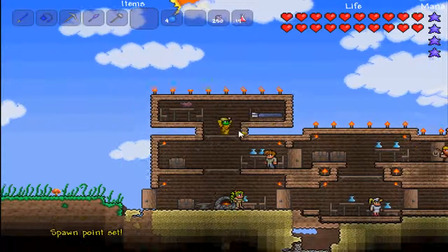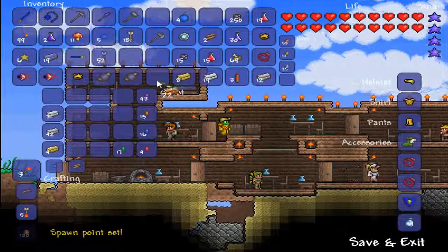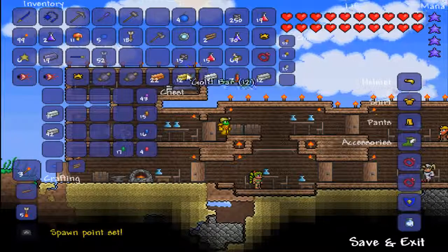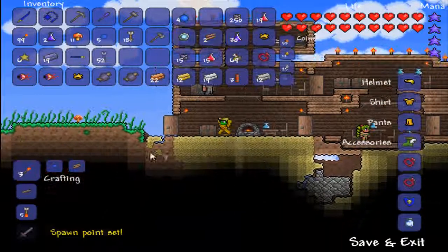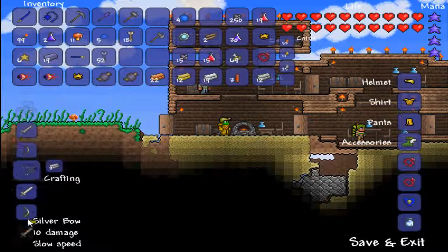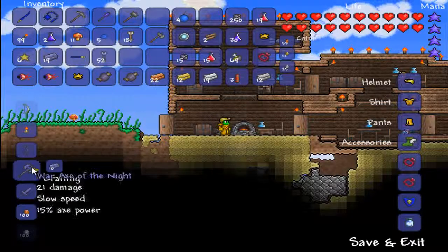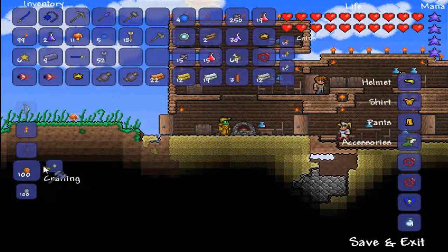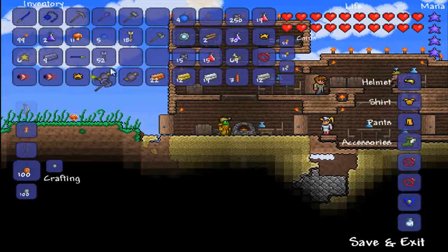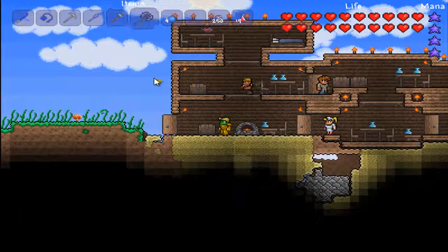Our spawn point's already set. We want to get this out and that should be enough to find or make this item. Very interesting axe — oops, well I guess we have a War Axe of the Night now. That's not what I meant to do at all.